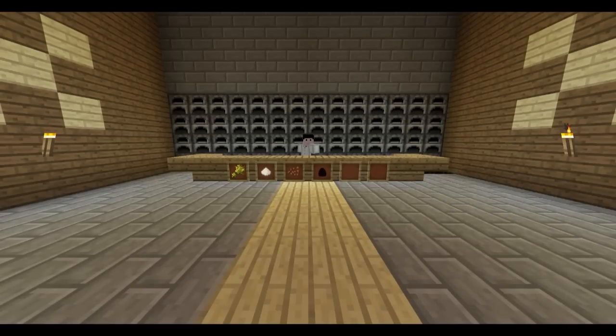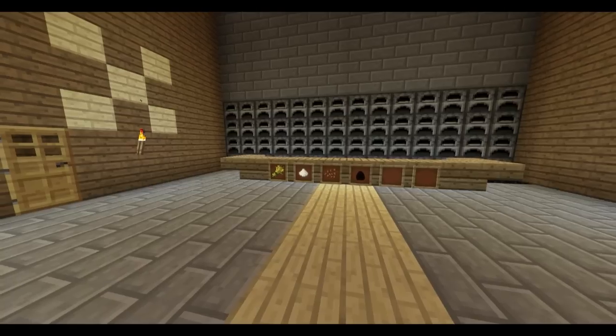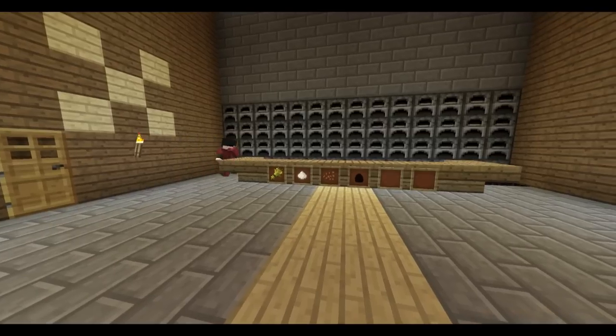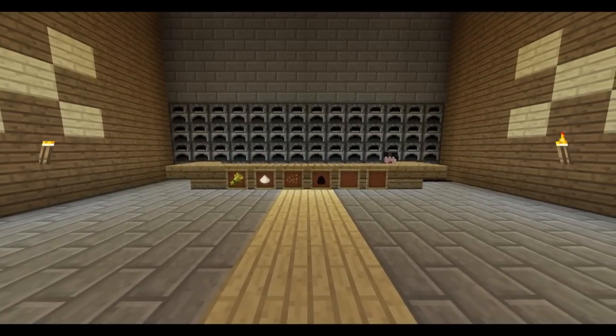For the next ingredient, the milk, we'll actually be heading down to the cow farm that's under the studio, but first I need to change into cow farming clothing. Now that we have our red robes on, we can continue down to the cow farm, or as I like to call it, the green pastures.